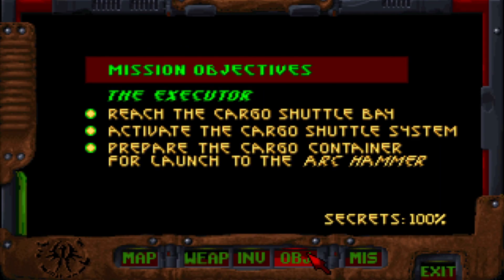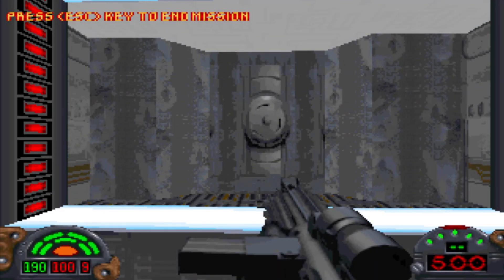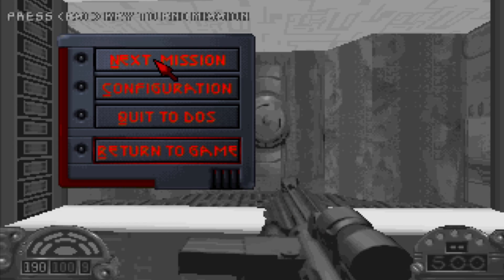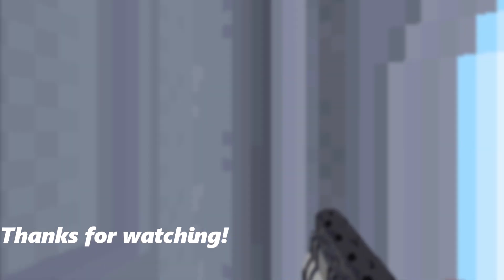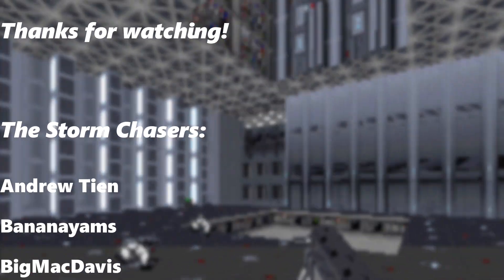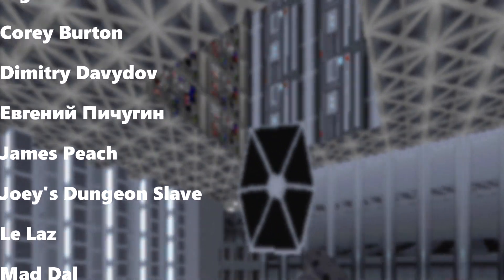Let's check our objectives and our secrets — we have accomplished everything for this level. This is it, guys. Next time, we are going to the Ark Hammer and destroying it to put a stop to the Dark Trooper project once and for all, in the finale of Star Wars Dark Forces. Until then, this is Lightning Bolt Forever, and I'll catch you later.